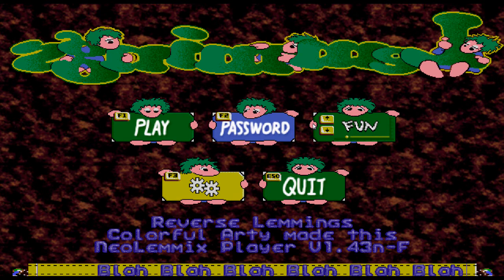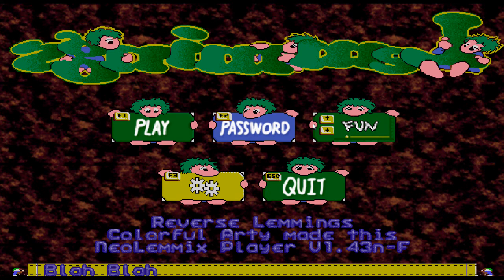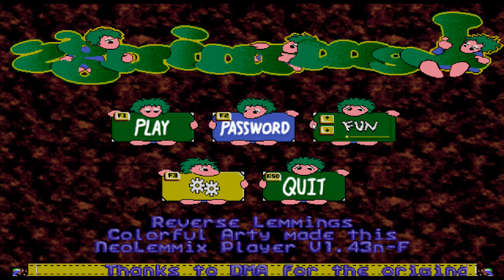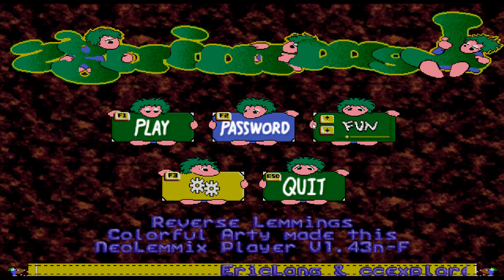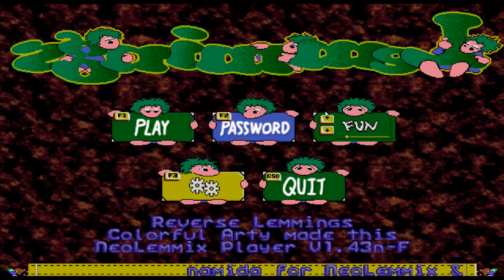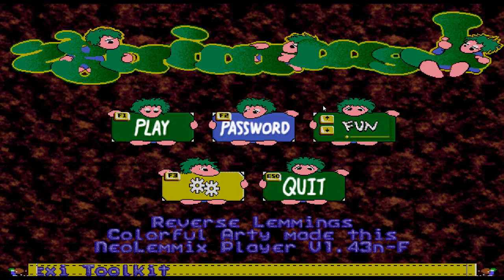I just noticed the Lemmings logo is mirrored as well. So this is basically vanilla Lemmings but the trap door and the exit are swapped over. Of course it is going to mean the skill sets are going to be different and there are going to be a lot of unorthodox routes through levels. But it's all good.